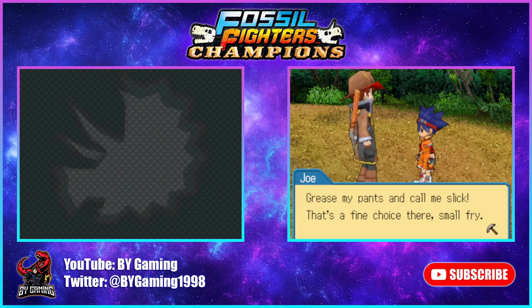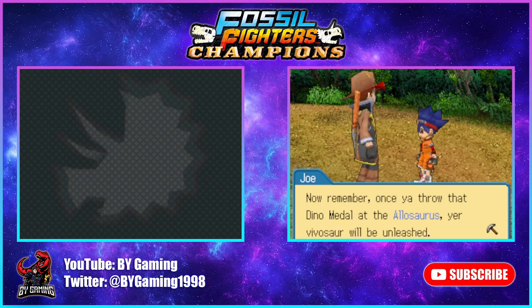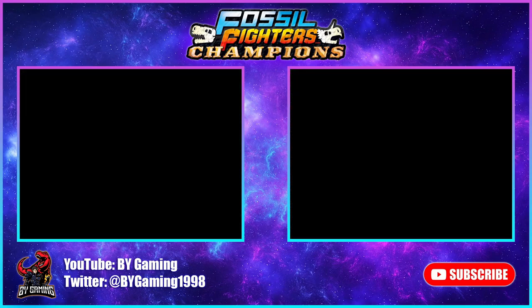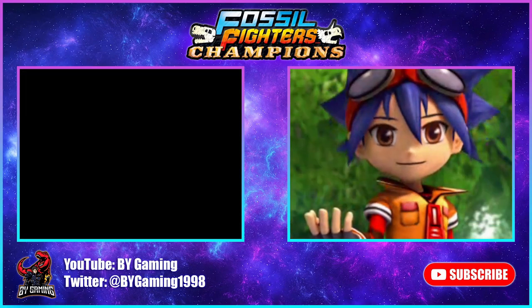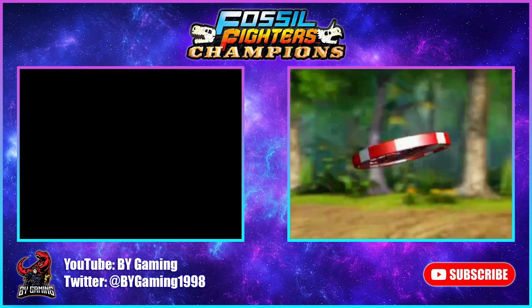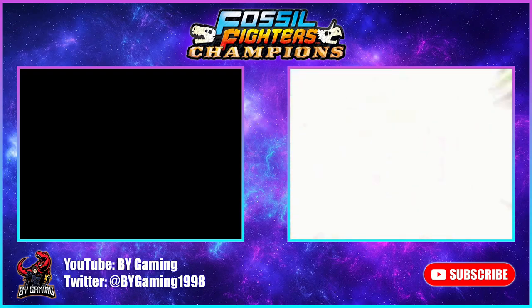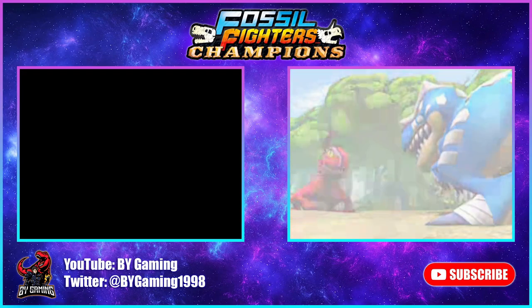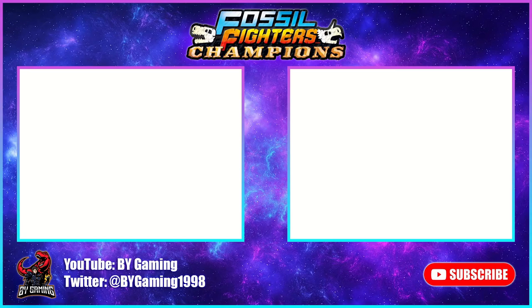Joe says: 'Grease my pants and call me slick — that's a fine choice, small fry. Now remember, once you throw that dino medal at the Allosaurus, your vivasaur will be unleashed. The strength of a fossil fighter depends on how much of a bond they build with their vivasaurs. So make sure you all trust each other and try to have some fun.' We are about to jump into our first fossil battle of this playthrough. Let's go, Dimetrodon!